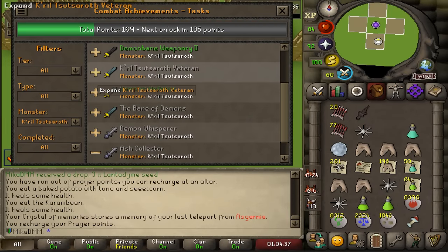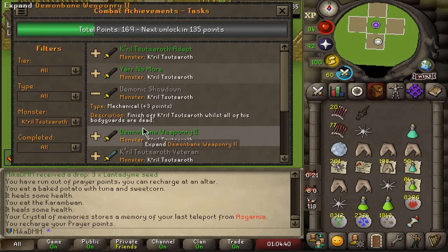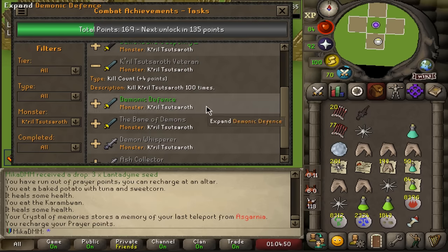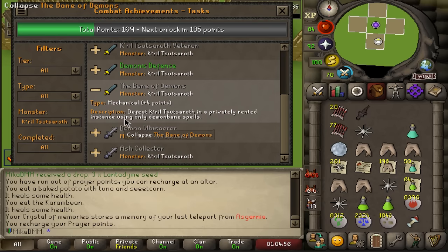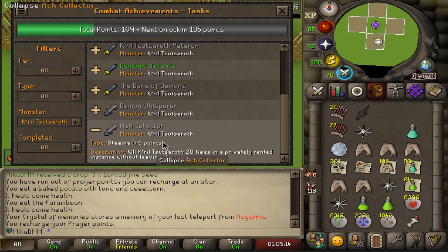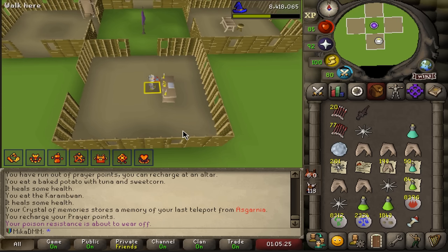The only problem with Krill combat tasks is that I cannot do one of them. I can do the one where I kill him with all bodyguards dead, and kill him a hundred times. The one I can't do is defeating Krill in a privately rented instance whilst only using demon bane spells. I don't think I can actually do this, which sucks because I was trying to complete all possible tasks. The privately rented instance without ever being hit by his bodyguard - that is doable. And 20 times in a privately rented instance without leaving the room - I might go for that one, just get the Ash Collector going for a nice long run.